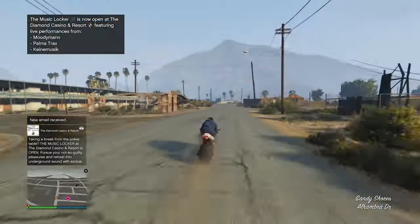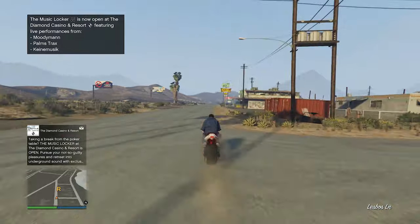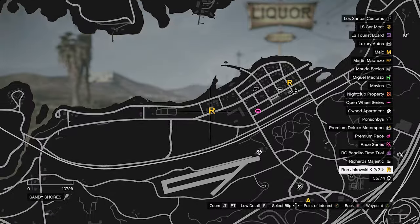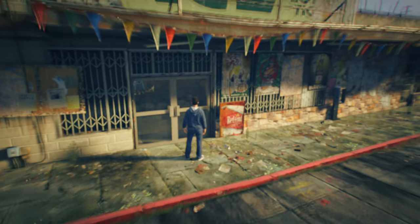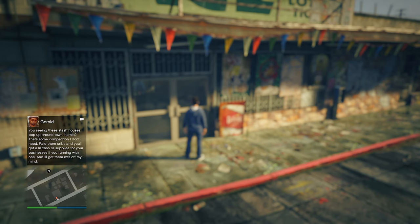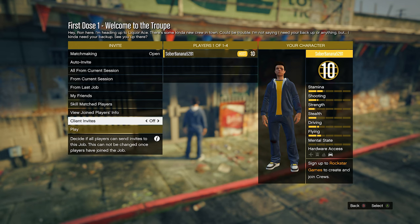The next method we're going to do is unlocking a property completely for free through the First Dose and Last Dose missions. On the map you'll see two art icons next to each other — go to the left one right in front of this liquor store. Go inside the yellow circle and press right d-pad to help Ron with this situation. It's going to put you in a super long cutscene — let it pass by, and then we'll get to the payout and the amazing first-time bonuses.